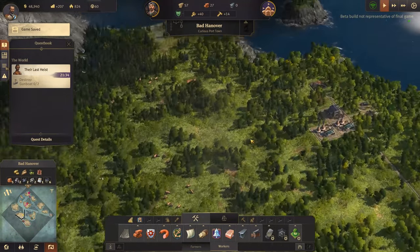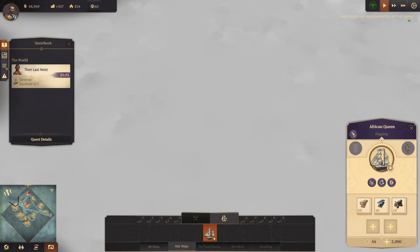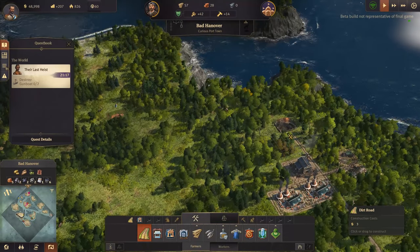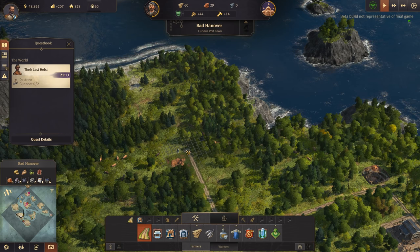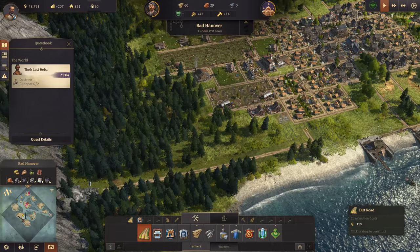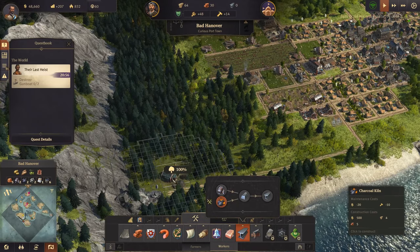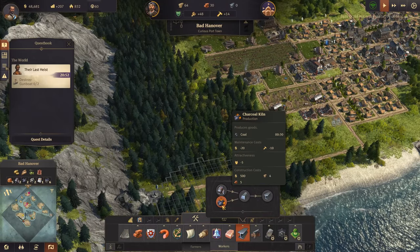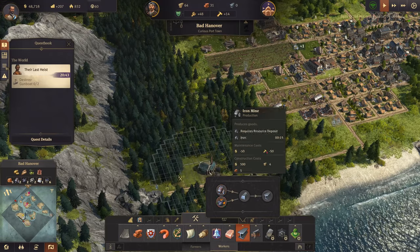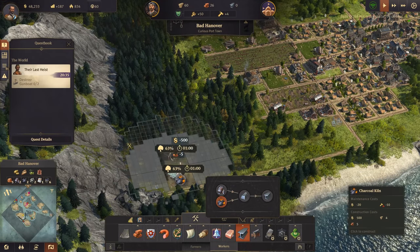There's a coal deposit right there and iron there. Let's get that one sorted. Oh, that produces coal - okay, right. I just produce it from the trees rather than having to mine it. Interesting! I guess we should have it there because it would eventually make sense to have the charcoal kiln close by to the coal deposit. And we actually need an iron mine on this deposit.